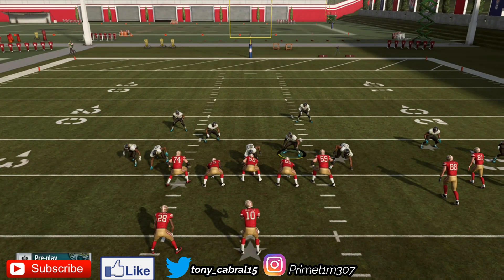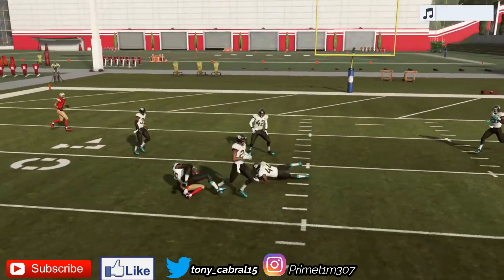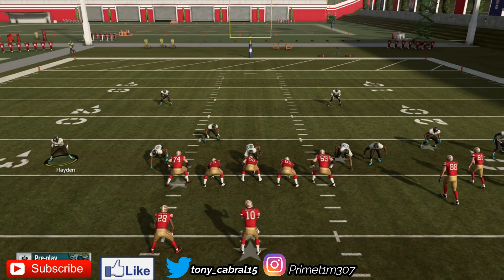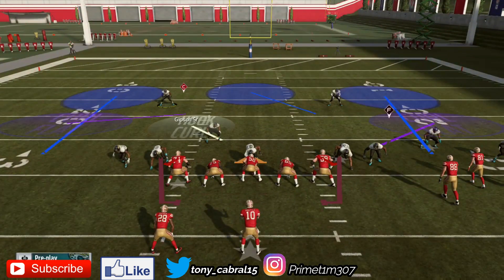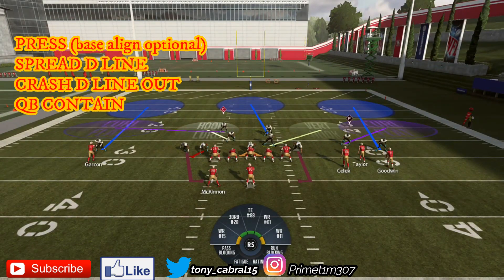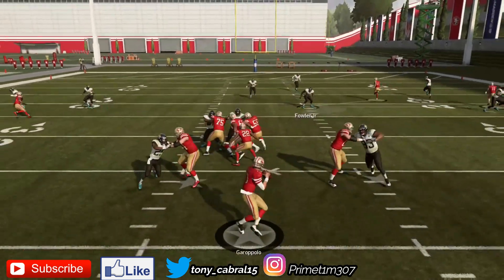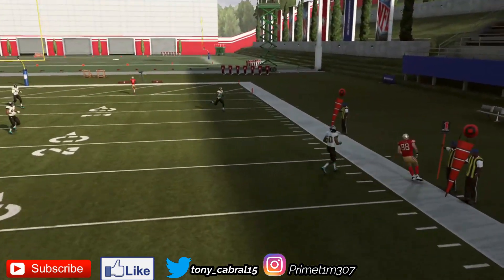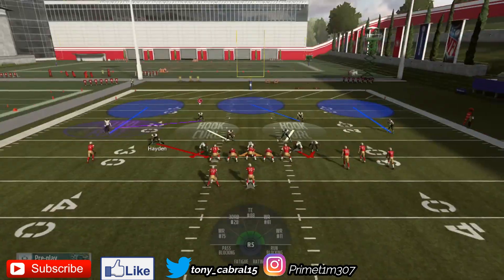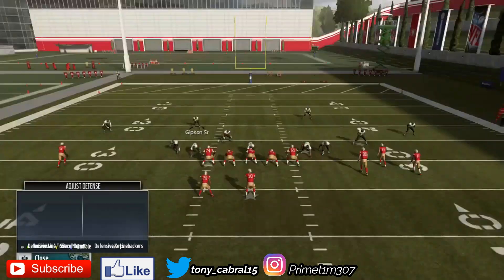I'm going to stand over the right guard here and let it go. That time it didn't come in, but that's okay — generally this blitz will come in every single time. I just like to bring these guys in tight in case they run the ball, to stop the run. And there you go — you get pressure up. You can base align if you want, I just don't feel like you need it, but you could if you wanted to.